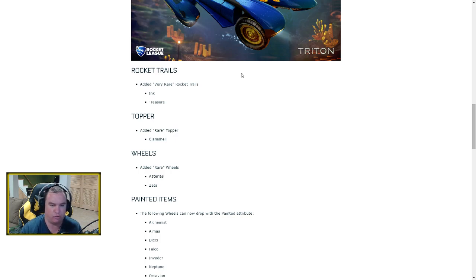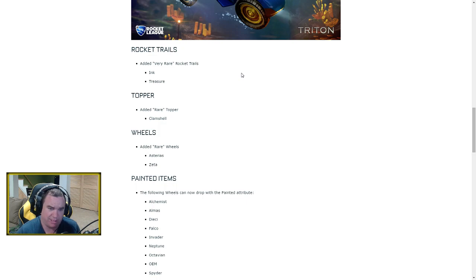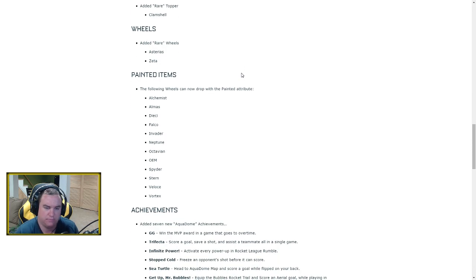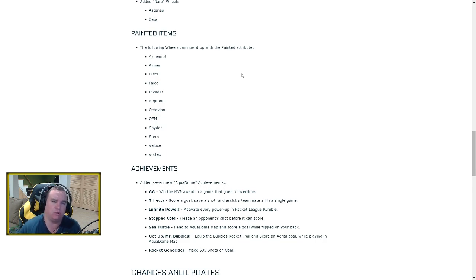Next up, very rare rocket trails: Ink and Treasure. Like the antennas, these items used to be inside DLC packs but now come out as standalone rare items. We also get a new topper — the Clamshell — and some rare wheels: Asterius and Zeta.